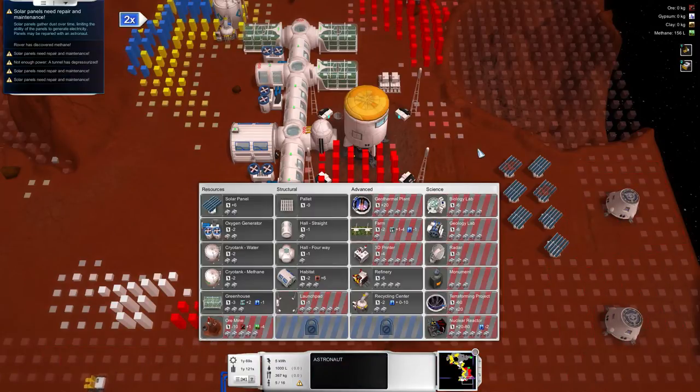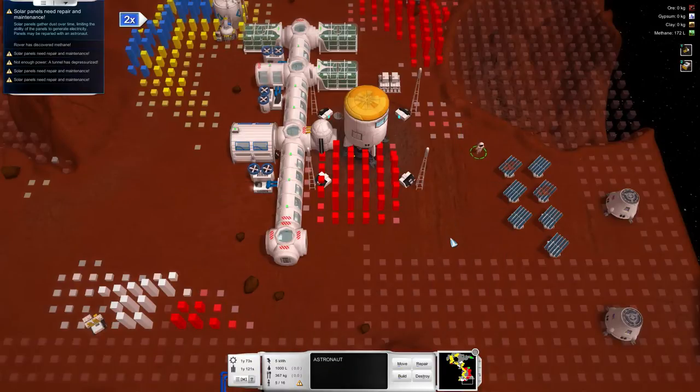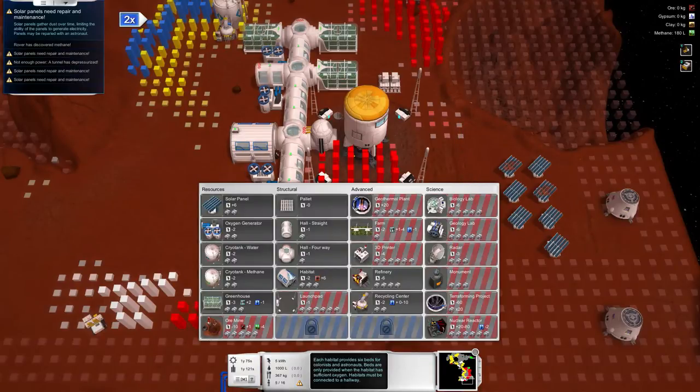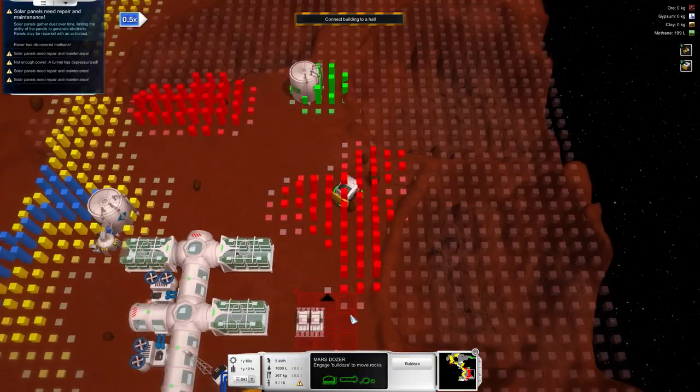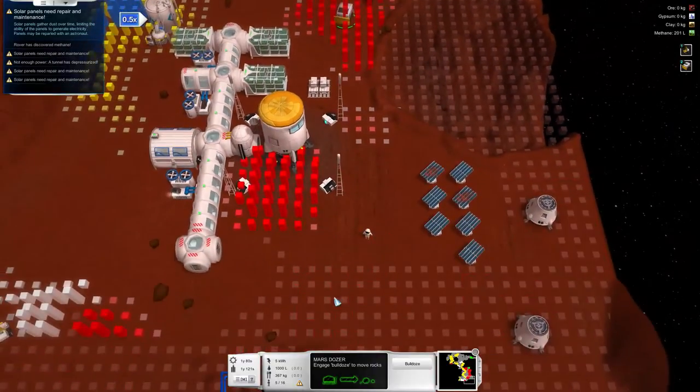That's something I really want to build with a geothermal lab, so I have to bring more colonists in here. For now let's just see what we can do. We need to build another habitat somewhere. So let's select my dude here — he will come and clean those rocks for us.